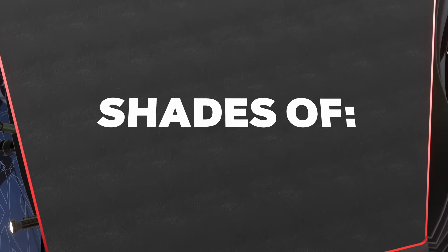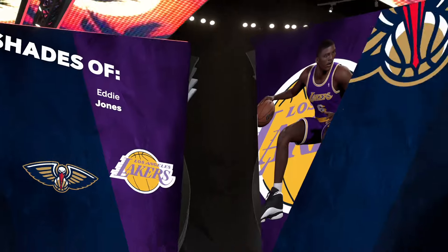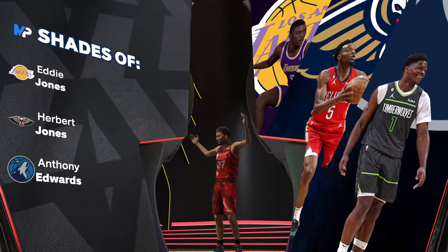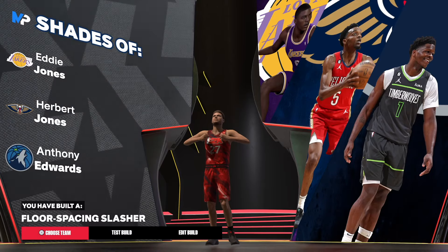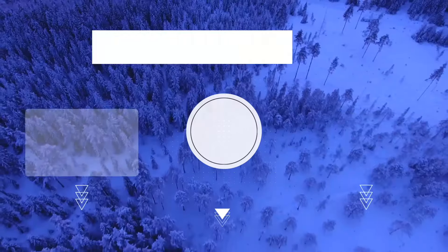Now let's get to the Shades Of because I really wanted Anthony Edwards in the Shades Of — and we have him right there. We got Eddie Jones, Herbert Jones, and we got Ant-Man. The build is a Floor Spacing Slasher — that's the build, and I'm out of here.